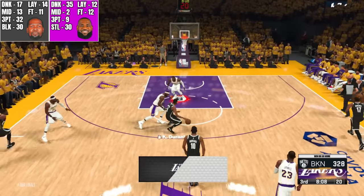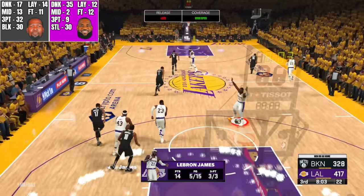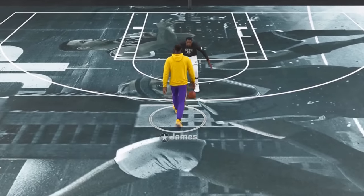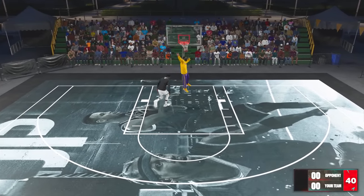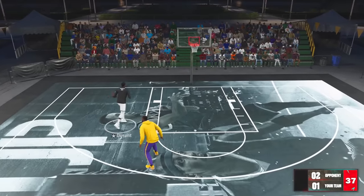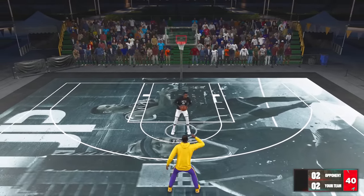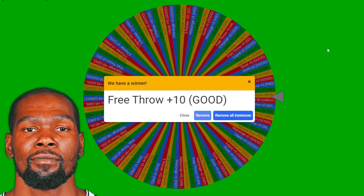Ten seconds left — Durant with a step-back three, you gotta make that. Three seconds left, probably just gonna end this segment. There just wasn't a whole lot of scoring except for the first two possessions — pretty dull, it is what it is. LeBron driving — easy points. Durant also driving — easy points. Durant posting up — or LeBron posting up and knocks it down, what a shot. Durant blows by — are they tired? I keep resetting these games so they shouldn't be tired. Durant closes out the 1v1 with an open dunk. Potentially some more good upgrades for Durant — free throw plus ten. If Durant gets to the line he's going to be trouble.